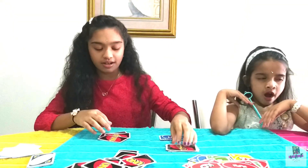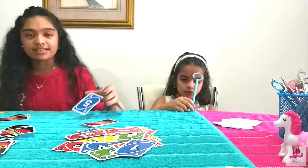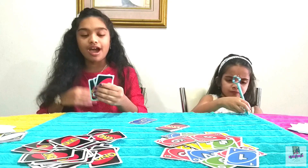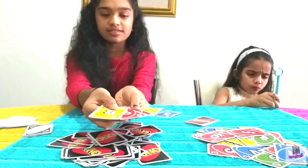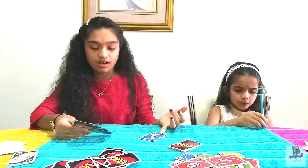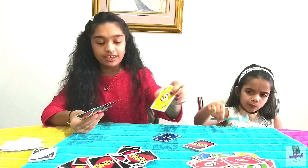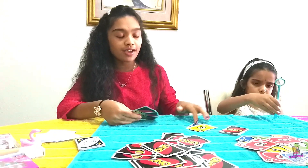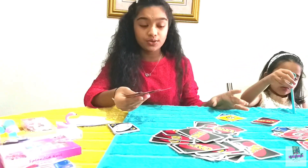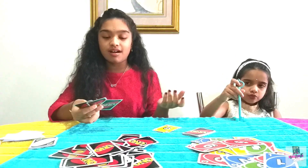I'm going to take one card — these are my cards. This is how we play the game: we will have a starter card, which is five blue. You'll have to match the number or the color of the starter card. I have a five yellow card, so I can put it because five matches five, even though the color doesn't match.